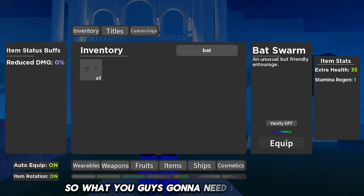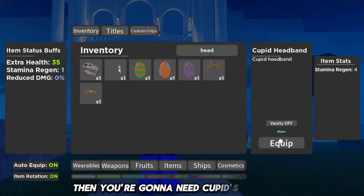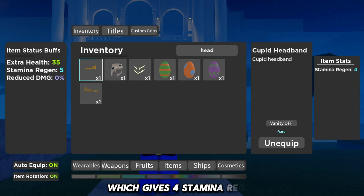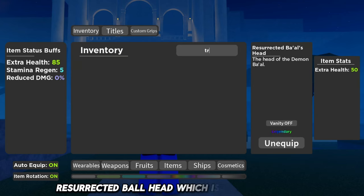What you guys are going to need is Bat Swarm — this gives 35 extra health and 1 stamina regen. Then you're going to need Cupid's Headband, which gives 4 stamina regen. Then Resurrected Ball Head, which gives 50 extra health.